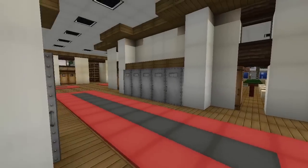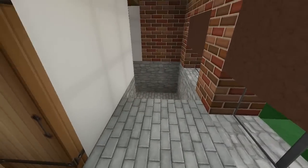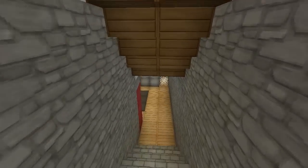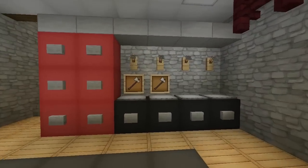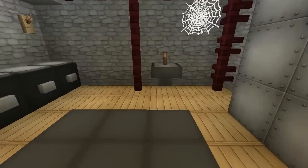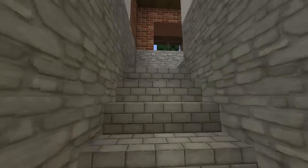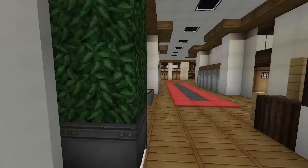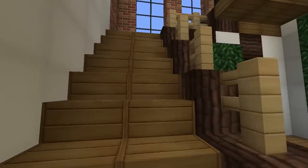There are two classrooms there. What's this — the basement? Let's go in the basement before we go upstairs. Just storage stuff down here, got cobwebs, a sink — just some storage. Cool.